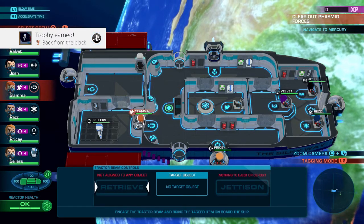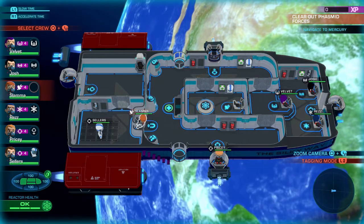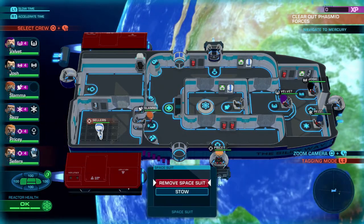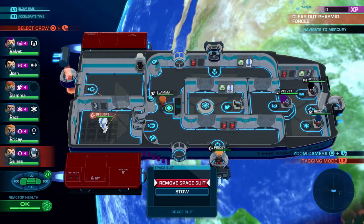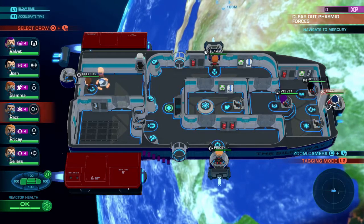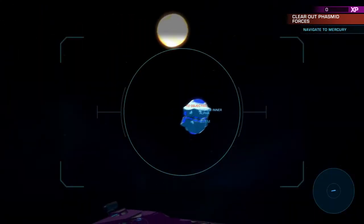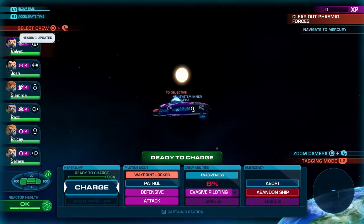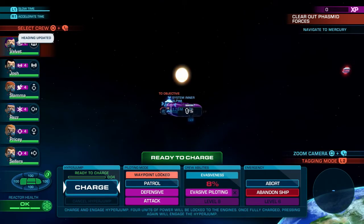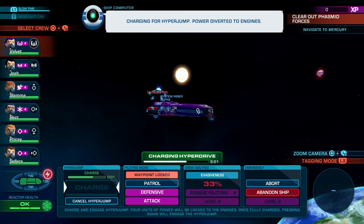From here, we have one more trophy to get — the bittersweet success trophy. You're going to need to complete this mission all the way to the point where you hyper jump back to Athena. Don't dock at the hangar or your home base just yet. Make your way through all the objectives and side objectives and everything you could possibly do for your mission, and then we'll meet back up once we're floating around our home base back at Athena.